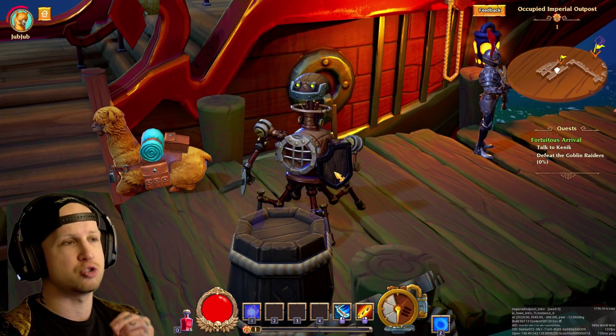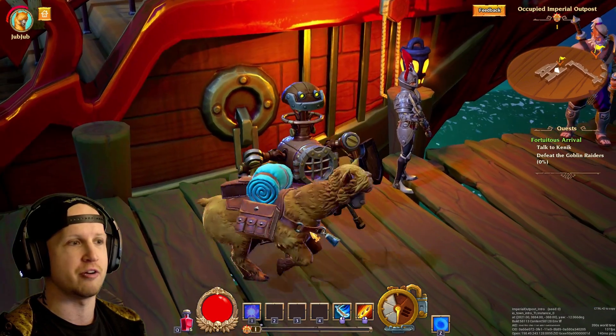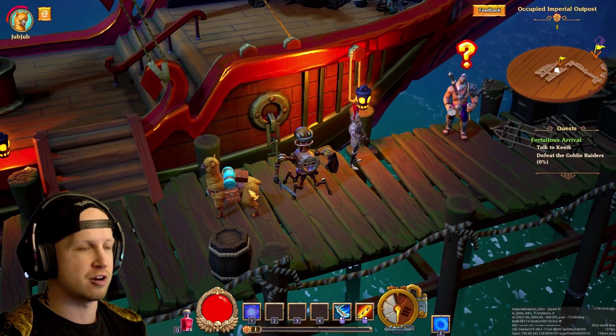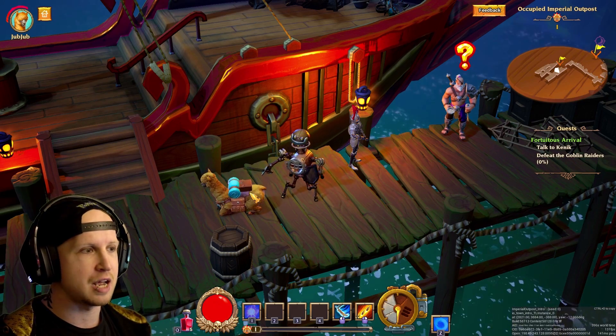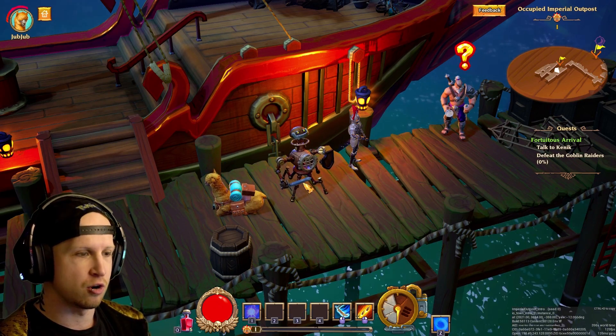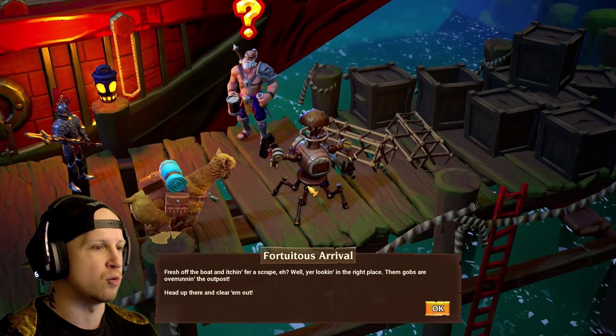Right now we only have two classes to try out — one of them is this cool robot dude, the other is a generic mage. And here we've got our little alpaca. I don't know why we have a pet but we can choose different types of pets as our starting pets. Let's just get into it because this is going to be pretty cool.